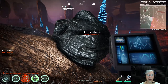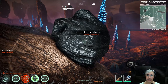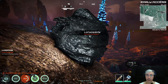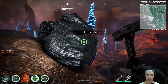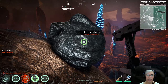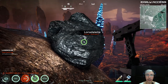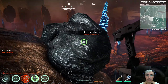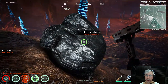Hi gamers, I'm Cyber Settler and today we're playing Osiris New Dawn. So today we're making steel plates that we need in the game for several things, and for that you need iron and lonsdaleite. This mineral is hard — hardness 8 — so you cannot mine it with a regular chisel.